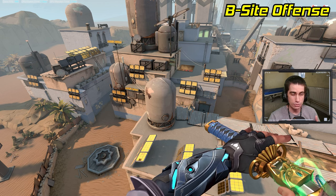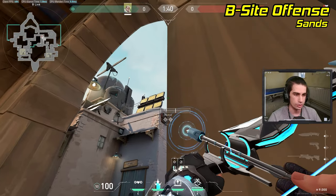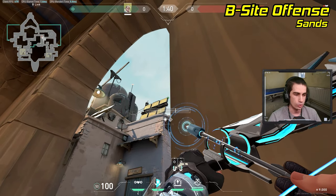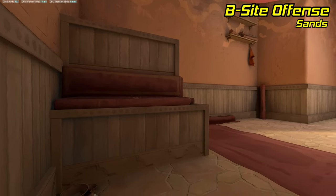Here are some attacker lineups for B-site. If you're pushing B-site through hookah, stand right in this corner by the doorway, pull out your recon, and aim it at the top right corner of these panels right above hookah. Now do a two-bounce, one-charge lineup, and the arrow will fly into hookah and reveal anybody standing close.